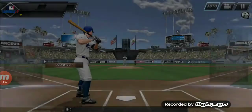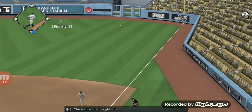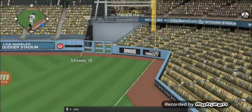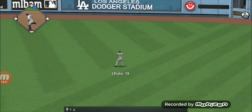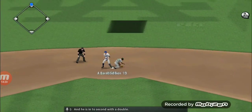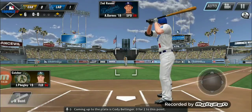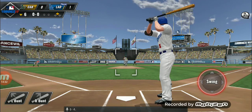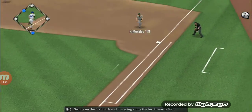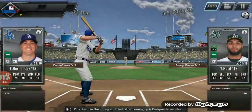It continues to be 1-0. Austin Barnes will step into the batter's box, he's 1 for 2 up to this point. This is sliced to the right side and this will be a base hit, applying some pressure to open the inning. He is into second with a double. New pitcher for the Athletics. Coming up to the plate is Cody Bellinger, 0 for 2. Swung on the first pitch and it's going along the turf towards first — one down in the inning.